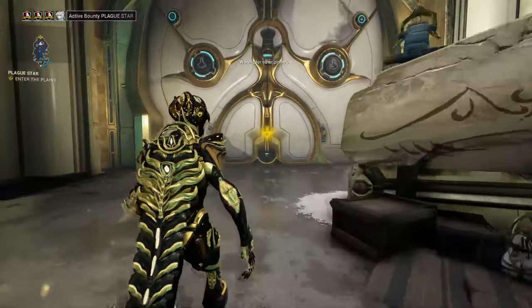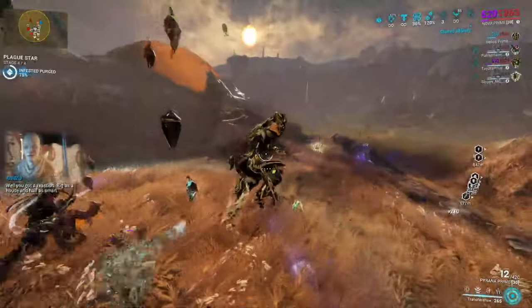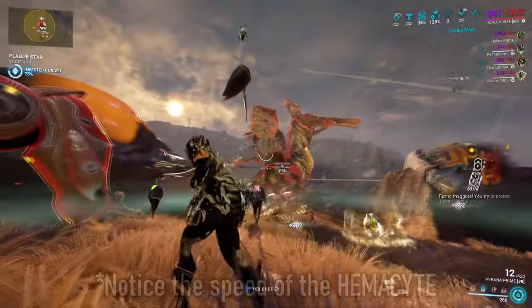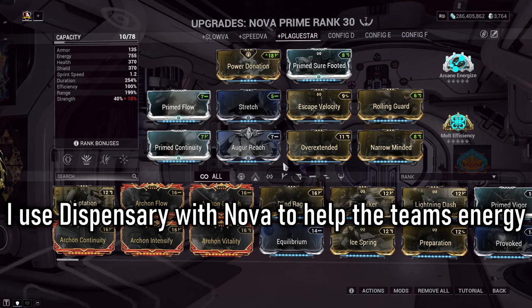Nova is one of two Warframes I absolutely recommend. Her fourth ability, Molecular Prime, can speed up the animation of the Hemocyte leaving the boil, getting you into the fight quicker — it literally saves time. A build like this is a hybrid of high duration and low strength for her fourth ability's movement speed effect on the Hemocyte, plus high range to help with wormhole teleports for the drone. That covers two roles with just one Warframe, making her incredibly good for Operation Plague Star.